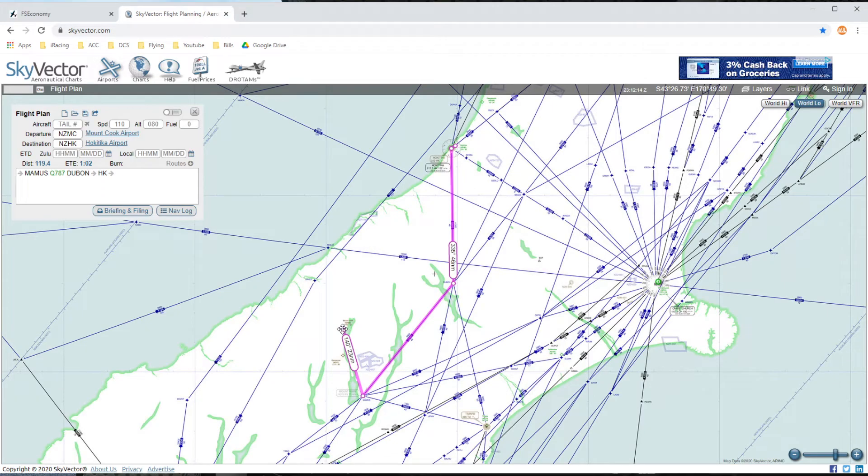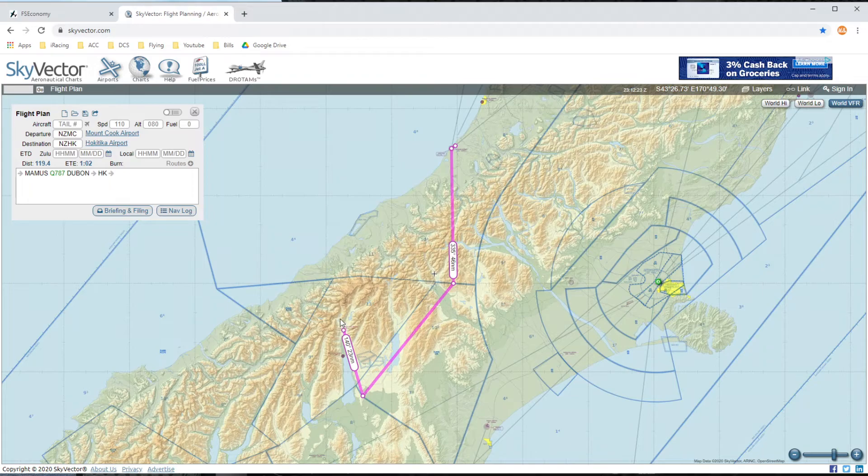So it would be departing out of Mount Cook, and if we can, we may just try and hop over the mountains. You can kind of see we're at Mount Cook and the mountain range right here. So if we can snake our way up to the coastline and go directly up the coastline, we will. But I'm going to go ahead and program this into our GPS so we can take this route if we need to climb up and get well over the mountains and fly a safer path. If there's some cloud cover, we're a little bit unsure. But we may risk it as well. So this is the safe plan. We'll see what we do whenever we actually get into the aircraft.